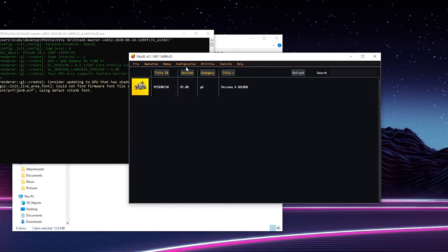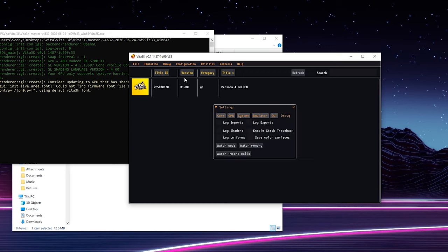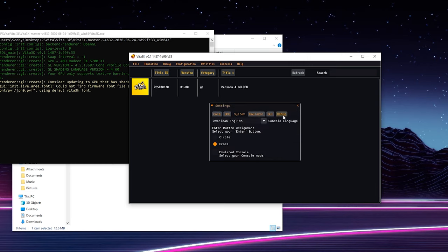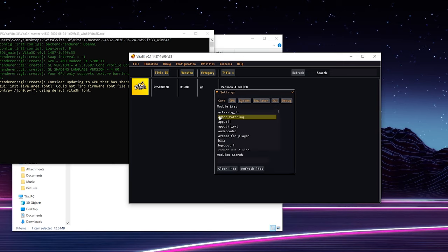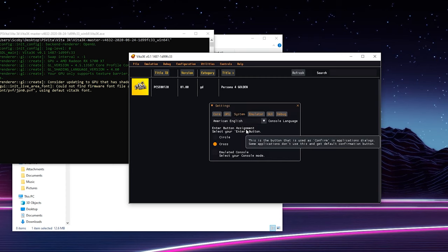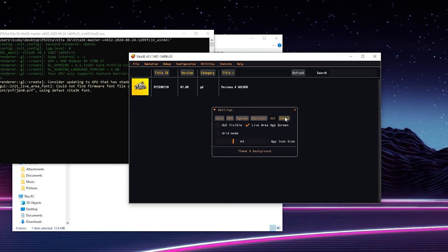Some of the settings we can play around with are found under the Configuration option. Here we can see different info about Core, GPU, System, Emulator, GUI, and Debug. The Core and GPU settings I wouldn't recommend experimenting with unless you really know what you're doing. Under System, you can change the console language and change what the enter button is — Circle or Cross. Circle is more used in Asia and Japan, and Cross is used everywhere else.